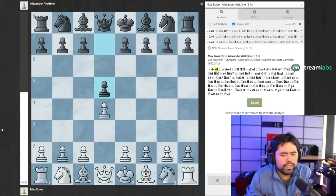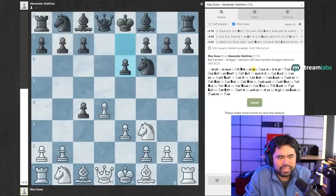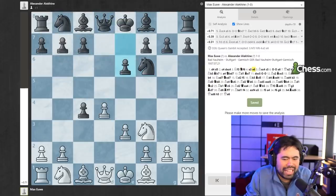So it's d4, d5, c4, d takes c4, knight f3, knight f6, e3, e6. This was a game between Max Euwe and Alexander Alekhine, played in Germany in 1937.